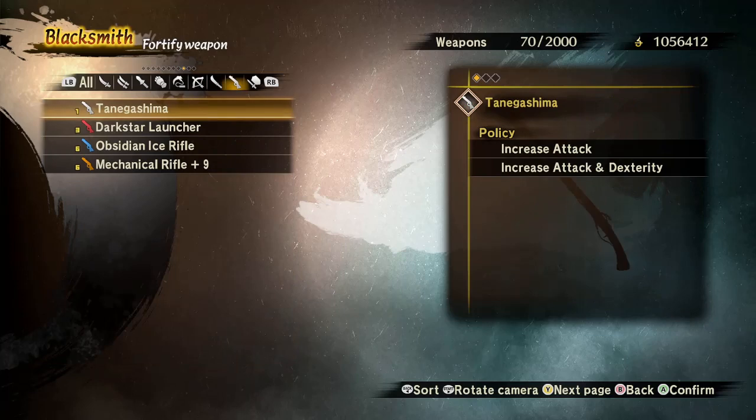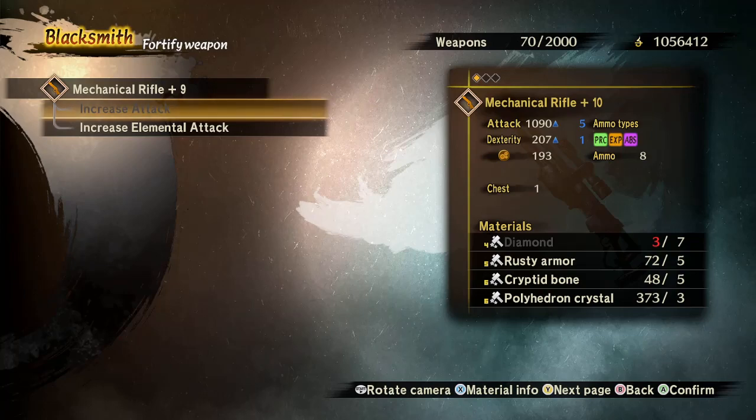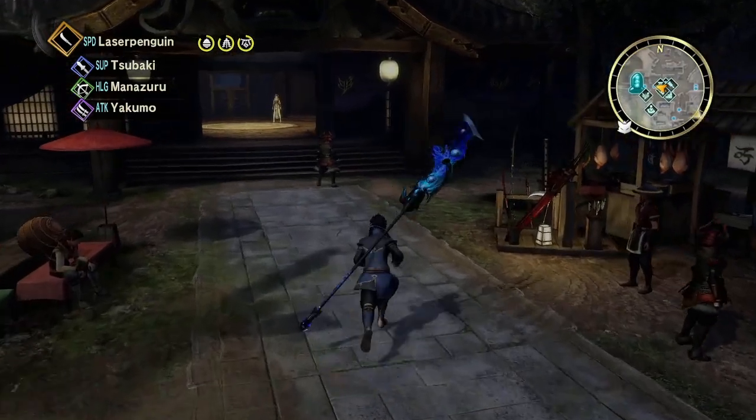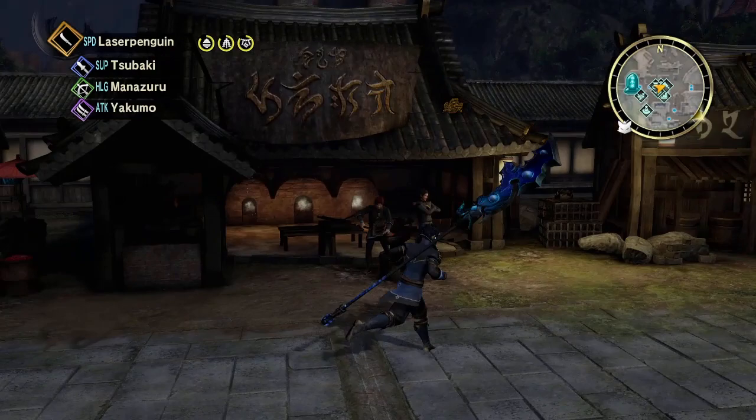The extra blacksmith can also let you increase elemental tags on your weapon, though I don't have the diamonds for that right now. I've used a lot of other weapons so far. That covers the blacksmith and how you create new weapons.